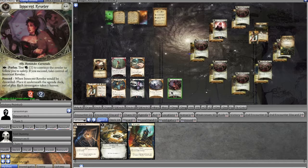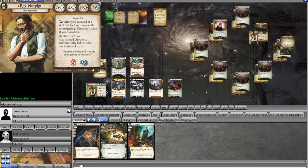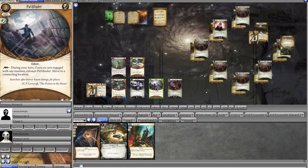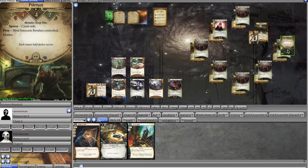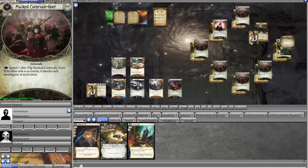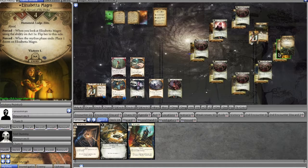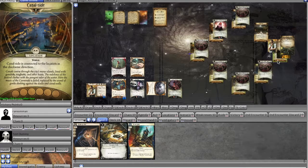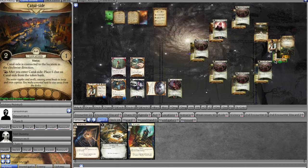I decide to take two horror because we want to explore all locations and can't backtrack — we can only go clockwise. Looking ahead, the Poleman is a four combat, four agility, two health enemy doing one damage and one horror, and he's in our way. We spend a clue to peek at the masked party goer there and it reveals Elizabetta Magro — she's a pain because she has Aloof, four health, and gains a doom at the end of every mythos phase.